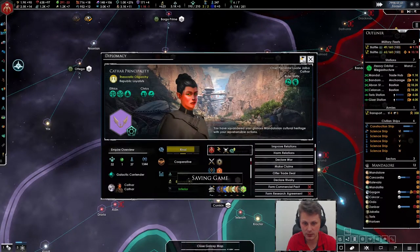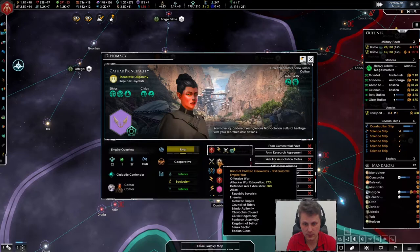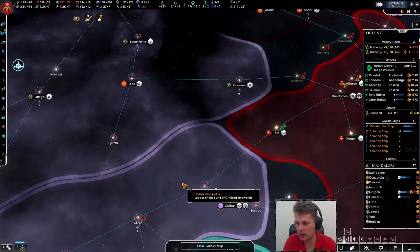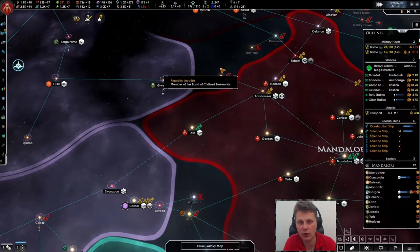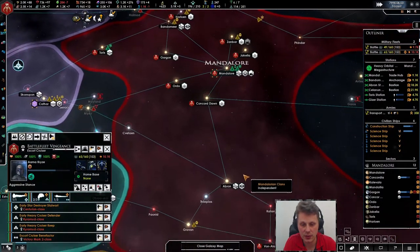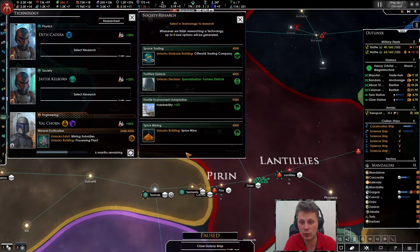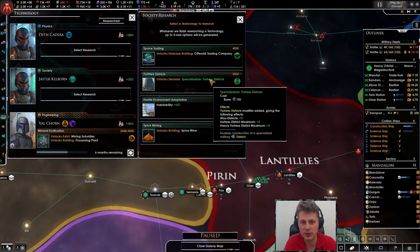He's really weak. Could you stop seeing me as a rival please — it makes no sense. The 75 trade value in there and he's not doing anything with it. So is this station now almost done? Let's take a look — 73 percent, nice. Society research plus 20. Let's get to spice mine — of all trading companies, also nice. Fortress districts.